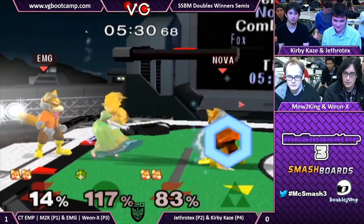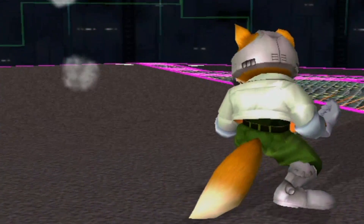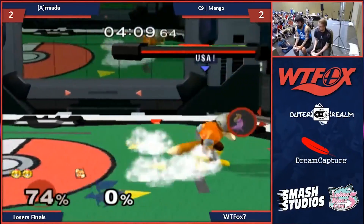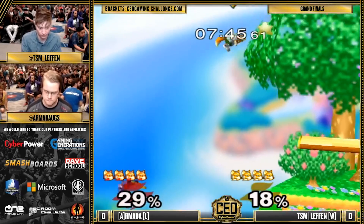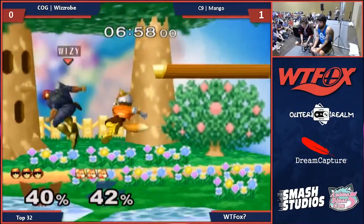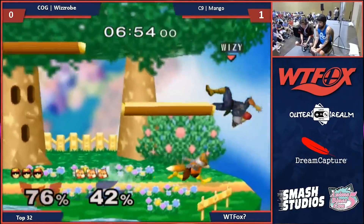His most iconic move is his down B move, the Reflector, famously known as the Shine. This move does it all. It combos into his KO moves, it can break him out of shield pressure, it prevents opponents from getting back to the stage, and to top it all off, it activates in 1/60th of a second.